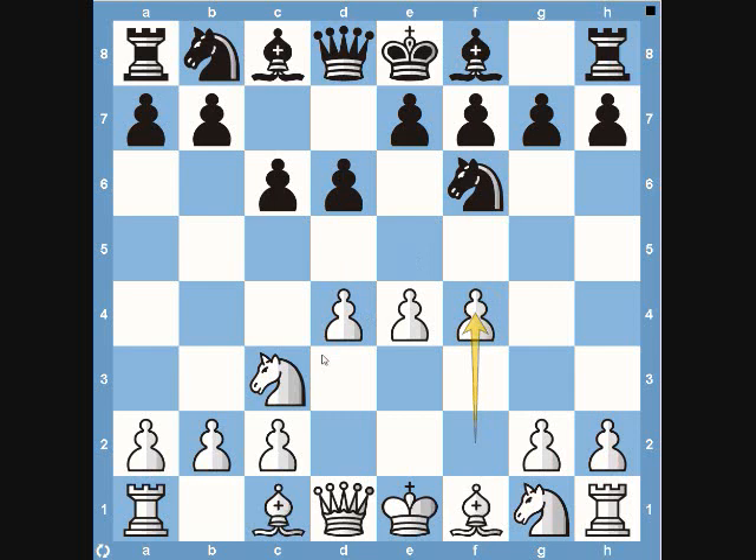Black plays queen to b6, trying to get another piece involved, attacking the center and putting pressure on the pawn on b2 — really stopping white from developing the bishop on c1. He can't move his bishop because the pawn would be lost. So it's a two-fold move you'll see a lot at grandmaster level. It doesn't really matter for white though — he just continues developing his minor pieces on the kingside, bringing his knight to f3. Simple development, trying to control the center.